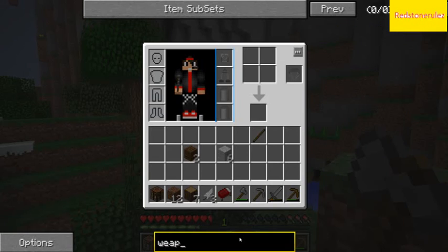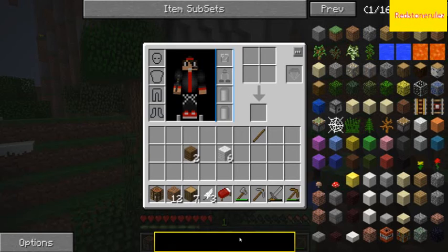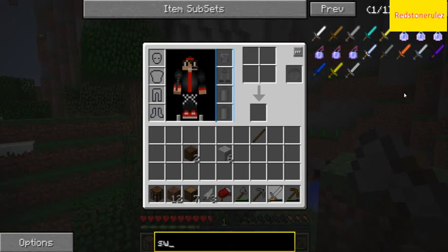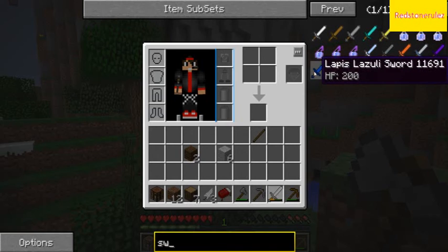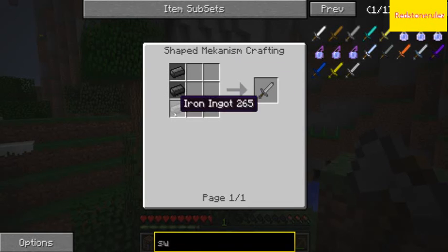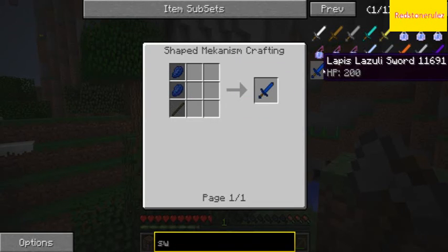Are there any special weapons in this game? Swords? Okay, there are special swords. It's just lapis, glowstone, and steel. Wait, what's steel? It's just steel ingots. Okay, that's what I thought. Lapis.